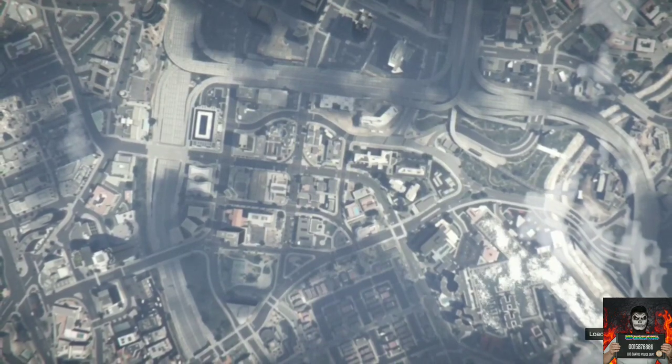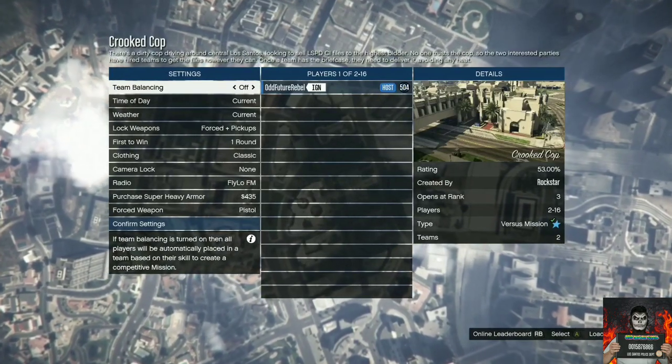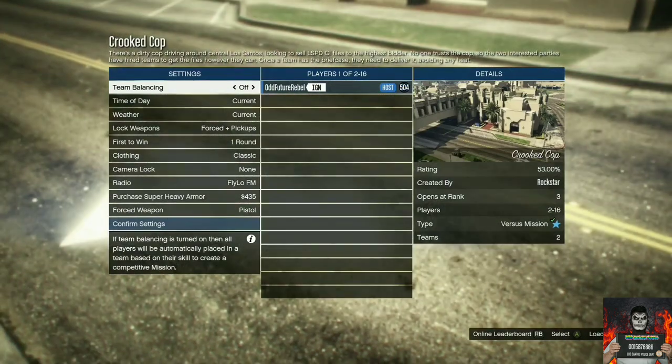Go over to the clothing option and make sure you put it on Player Owned. Then you will need to invite a friend or a stranger — it doesn't matter — just at least one person.